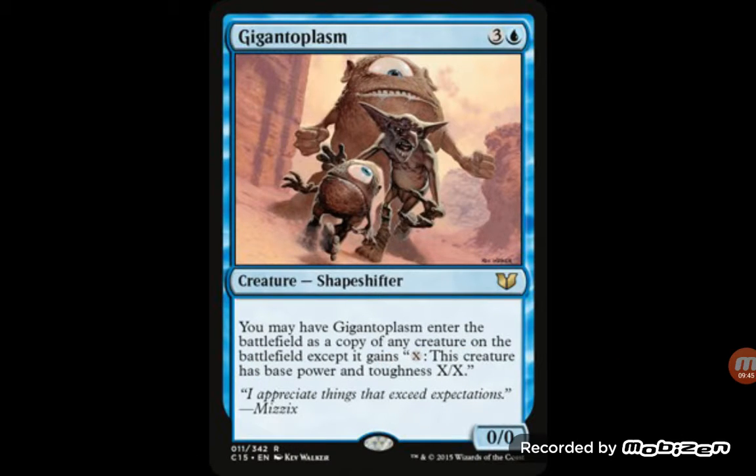Dignoplasm — this is just another way to make a clone. It would be kind of cool to see, but I don't see it being played in Modern at all, because clone and most of its variants just don't ever get used — except Phantasmal Image, the two mana version.